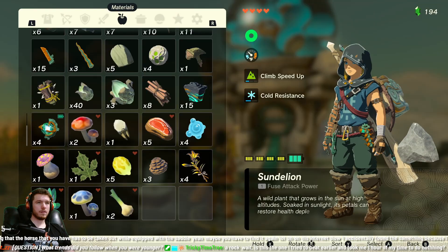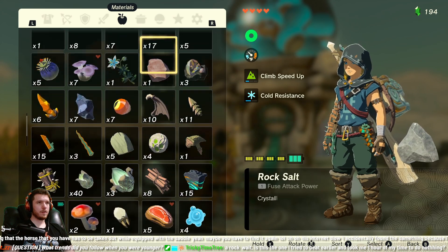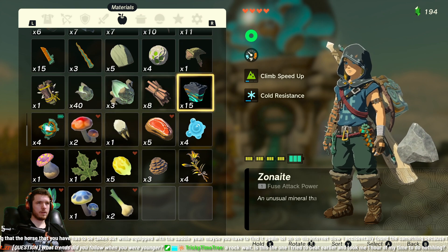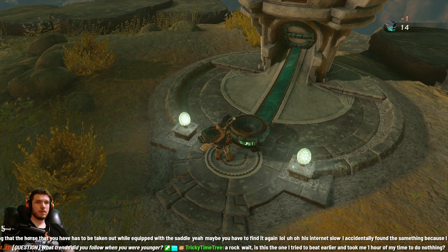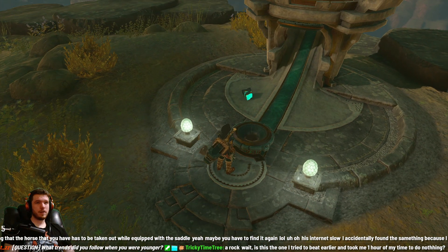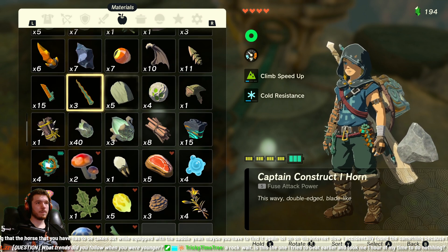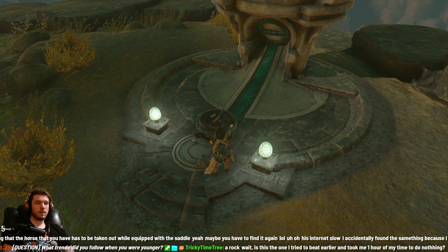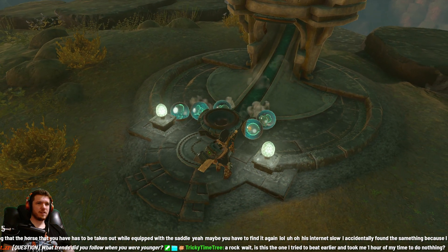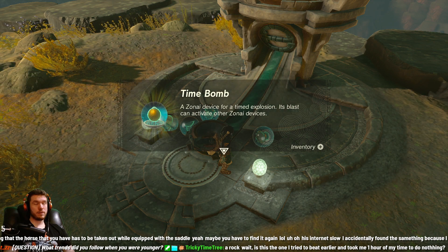Let's see - we got this thing. We don't know what this one drops yet. Do we put zonite in it? Can't remember if that works or not. Zonite does not work - at least we know now, you get it back if it doesn't like it. Maybe put one of these horns in there. It does take the horns. It's a time bomb zonite device - for a timed explosion. This blast can activate other zonite devices. That could be convenient.